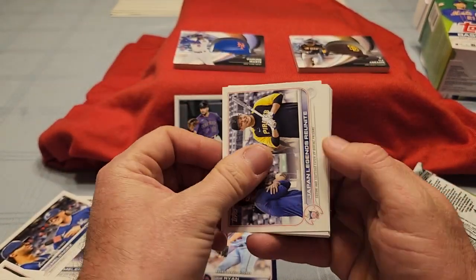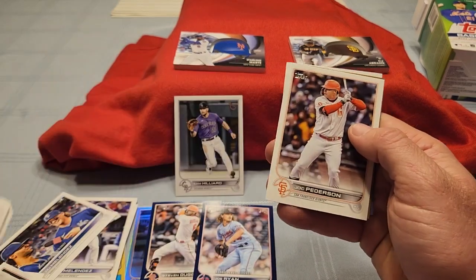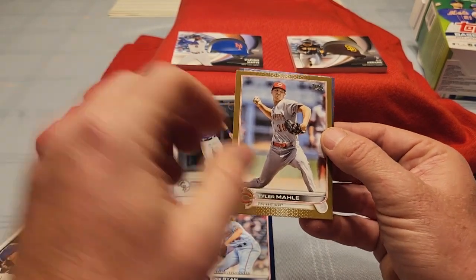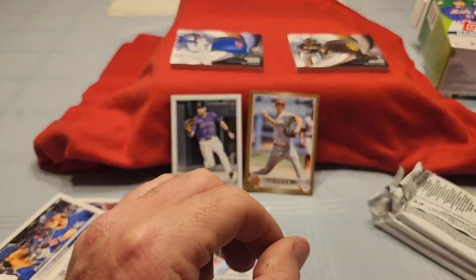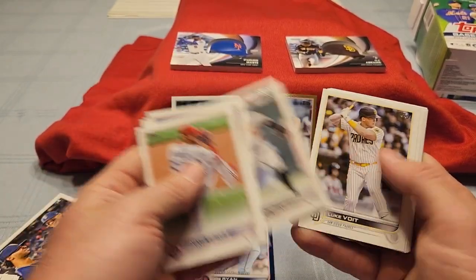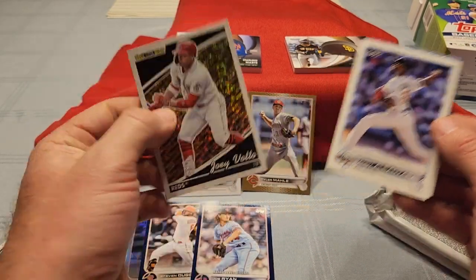We've got the Japanese Legends Reunite, and we've got a gold coming up. Silseth, Kennedy, Familia, Donovan, Walton, Ramos, Rich Hill — what's our gold going to be? Red colors for the Cincinnati Reds — it is a Tyler Molly, number 117 of 2022. So there's our gold, nothing too crazy. Josh or Lucky Peter, let me know if you need that for your gold set. Former Hernandez, CJ Abrams debut, Ethan Roberts, Derek Hill, Fetty — we've got a black gold for the Reds. Is it Votto or Hunter Green? It's Votto — Joey Votto on the black gold.